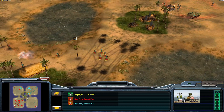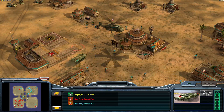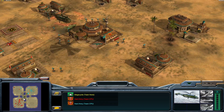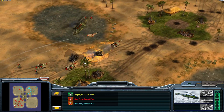The Troop Crawler comes with eight mini-gunners straight up as well. Nuke General looks like they're going to give a good push here.